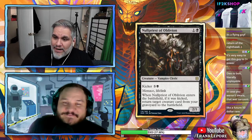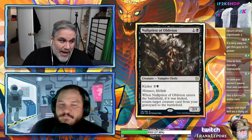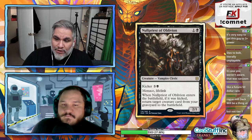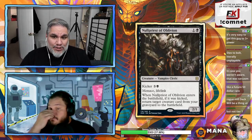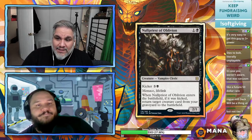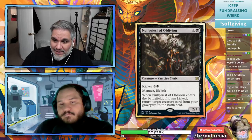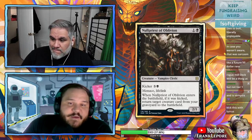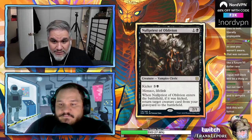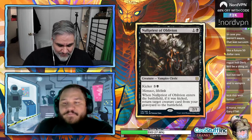Priest of Oblivion: two mana 2/1 with menace and lifelink — already a fantastic two-drop. Kicker four (six total) — when it enters, return a creature from your graveyard to the battlefield. Most reanimate spells cost five; for one more you get the versatility of a standalone two-drop. This card is fantastic — it's a vampire cleric, works with vampire tribes and Lurrus.